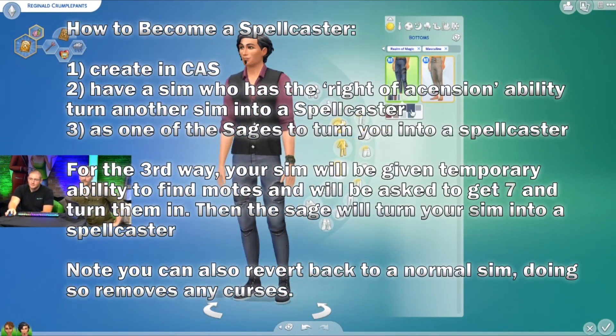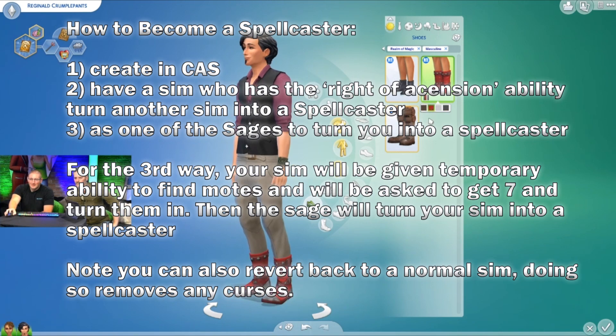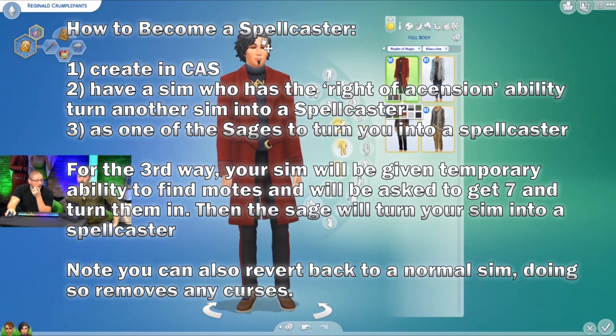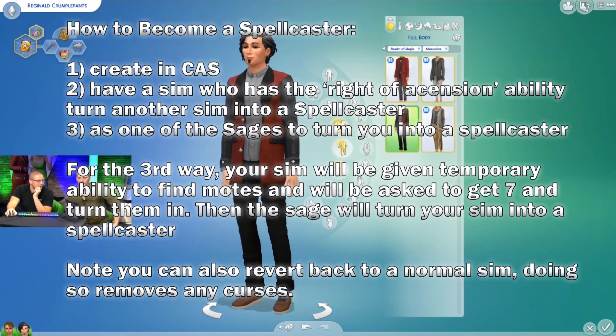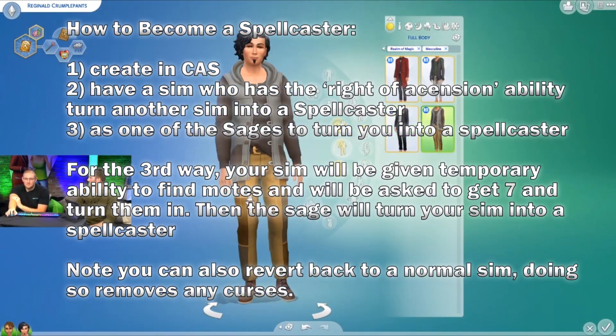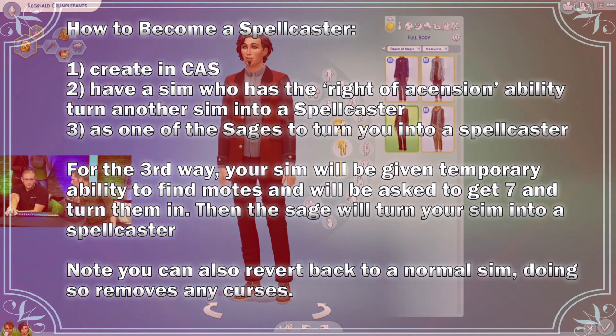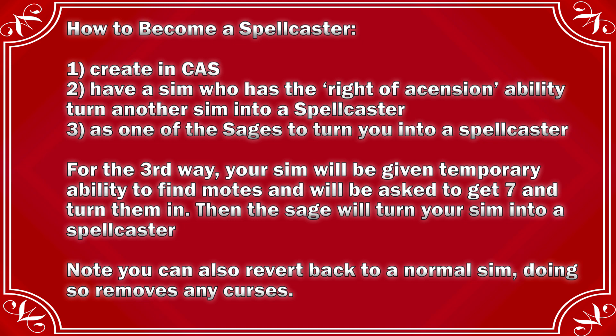They also went over how to become a spell caster. You can create one in Create-a-Sim, or you can have a sim who has the right of ascension ability turn another sim into a spell caster. The third way is to go to one of the sages. Your sim will be given a temporary ability to find orbs, will be asked to get seven orbs and turn them in, and then the sage will turn your sim into a spell caster — but they'll be a beginning spell caster with no skills, just starting out.